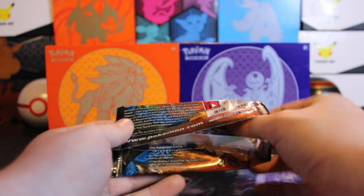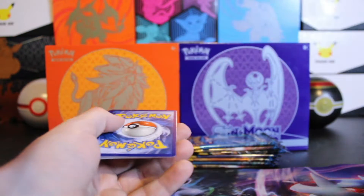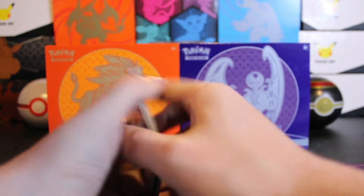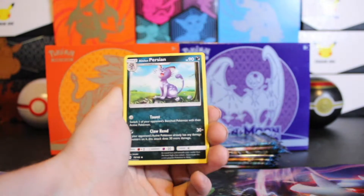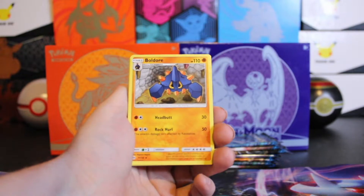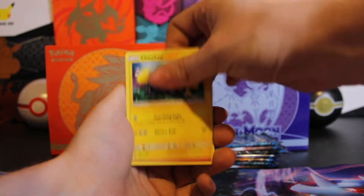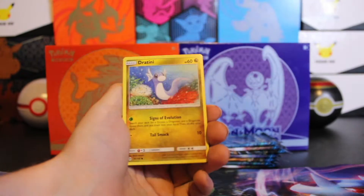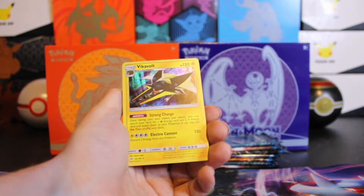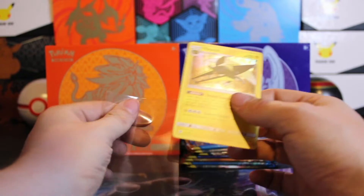We are on to our second trainer box, and we're starting off with a hit, so hit rates don't seem too horrible. Persian, Switch, Boldore, Sky Armory, Marowak, Chincho, Cutiefly, another Dratini, another reverse Dragonite, and a Vikavolt holo. So we got it in reverse earlier — now we have the holo version.